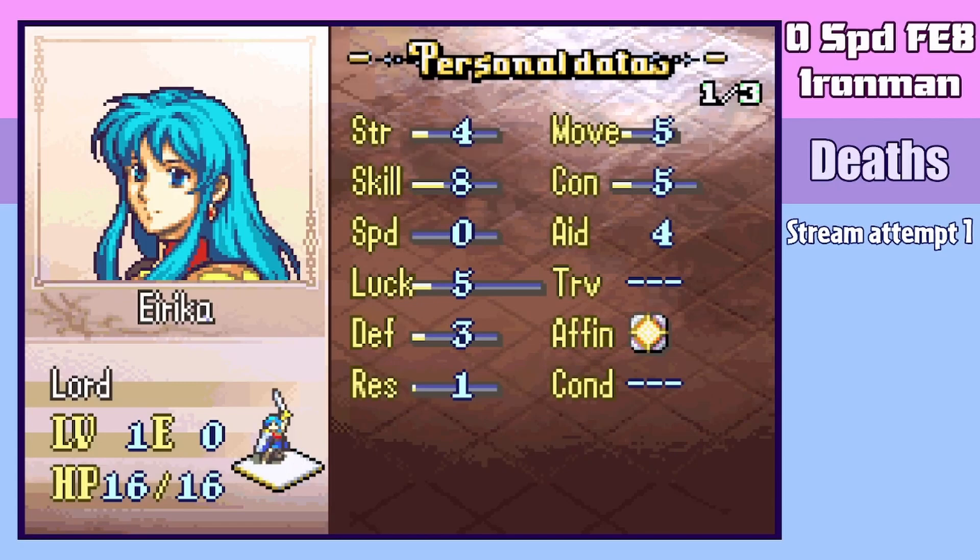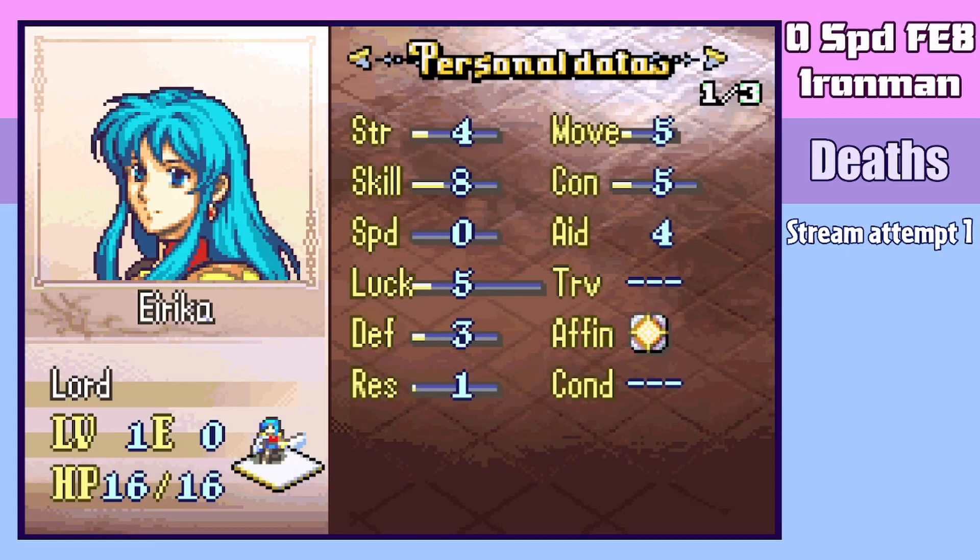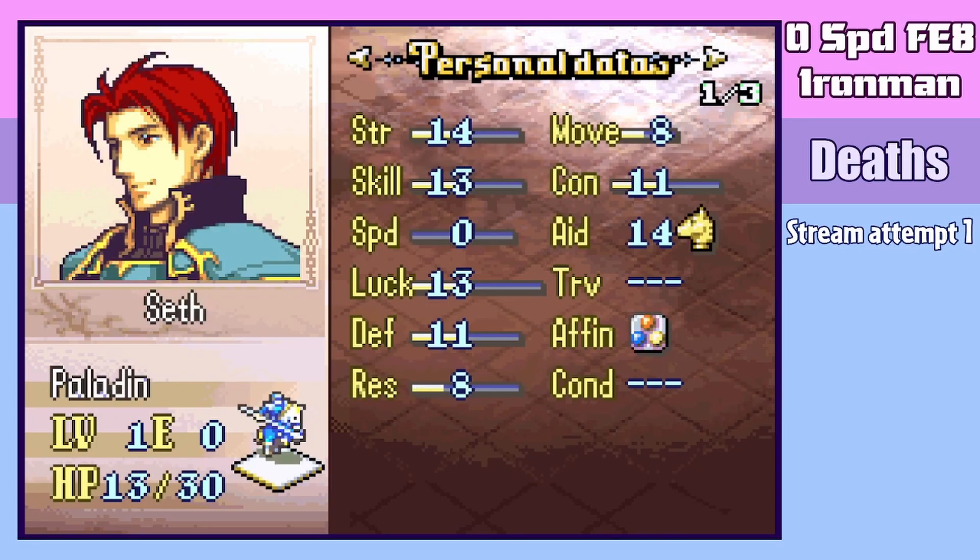In the prologue, we are joined by Eirika, who has zero speed, and Seth, who has zero speed. Eirika is even more useless than usual, as now in addition to lacking attack and bulk like in vanilla, she now lacks her avoid and has even worse bulk due to getting doubled for huge damage. Meanwhile, Seth no longer doubles and therefore cannot 1-round most enemies, but is still obviously amazing in this context, as a unit with 11 base defense and 8 base res is invaluable for the tanking we will have to do.